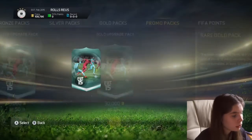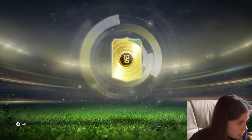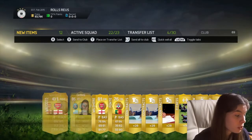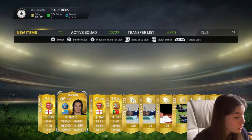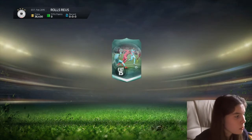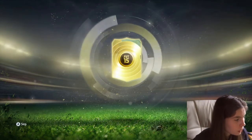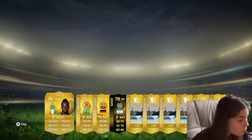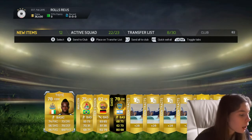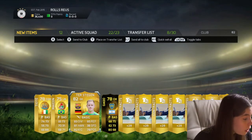On to the next pack. Oh no — that is just terrible. Cavani — you think an 86-rated player, but he goes for nothing. Two more packs on this account. Oh yes — we get an in-form! Wow, two in-forms in this pack opening, and they're both on the account I don't use. What are the chances? That is so annoying. We've got Stegen there, which is a German.